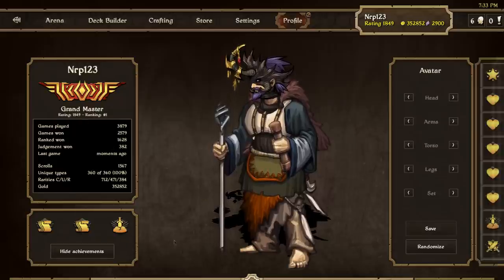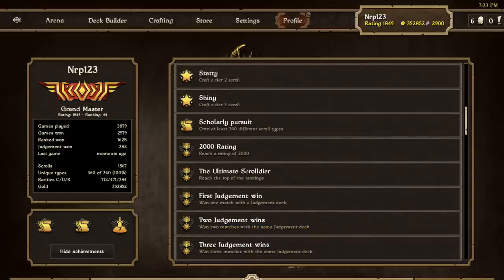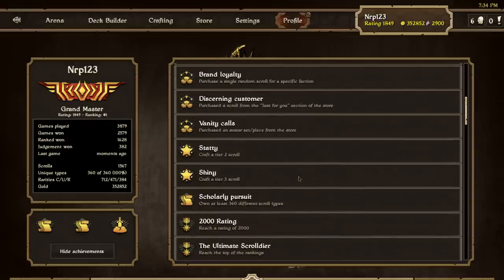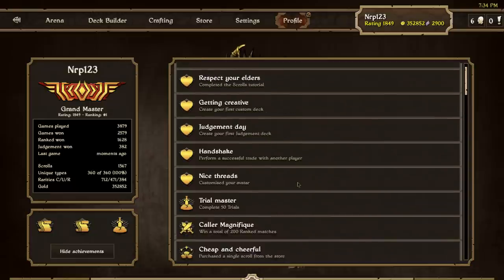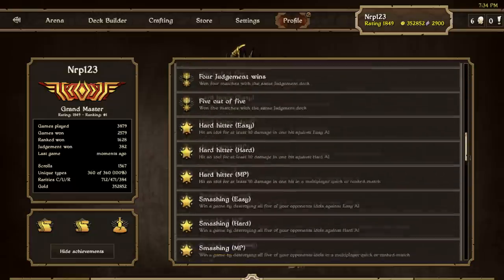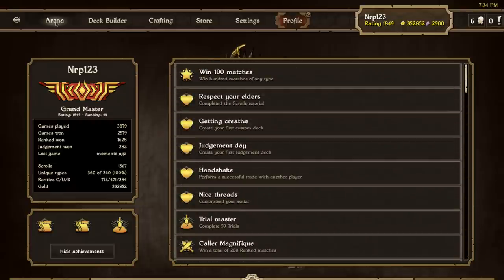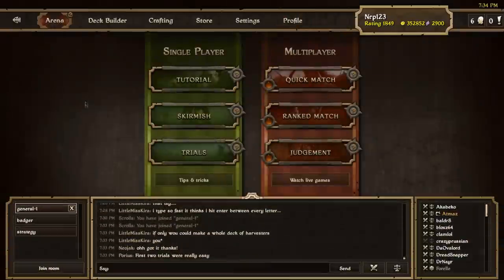A bug was fixed just today: if you completed all the trials already, it finally gave you the 'all the trials completed' achievement. Got that, so now I have all the trials completed again. Hopefully they add more so I can have more things to do. I have all the achievements completed and all the trials completed too.